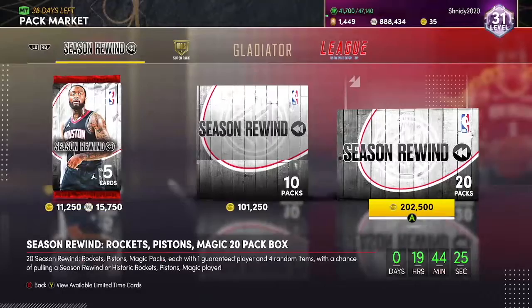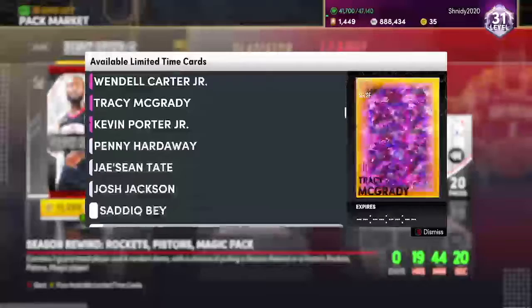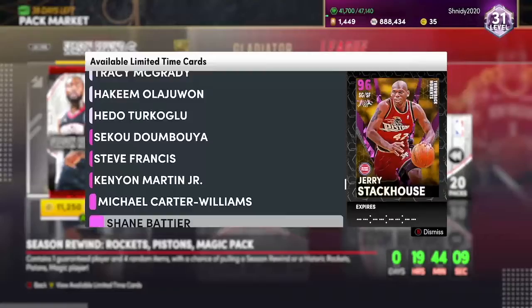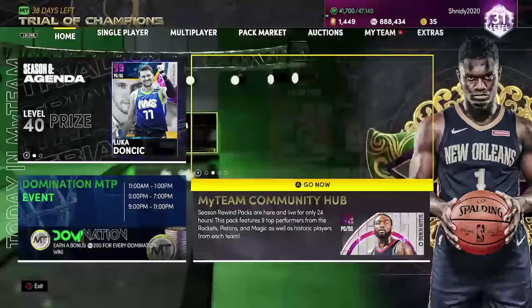What's up guys, it's Schneider here, and today in my team we got brand new Season Rewind Packs, and these cards are kinda interesting. So we got a bunch of brand new cards — I did not realize all these guys were in here — but we got brand new Dark Matter John Wall, Jeremy Grant, and Wendell Carter, a bunch of new Opals, and these cards look pretty solid, and I'm gonna be doing a gameplay on one of them.